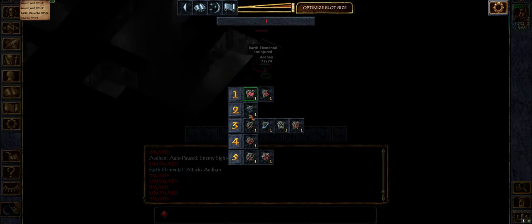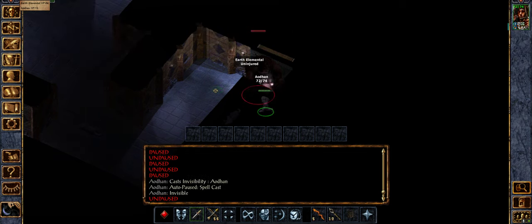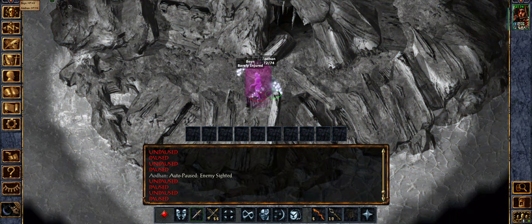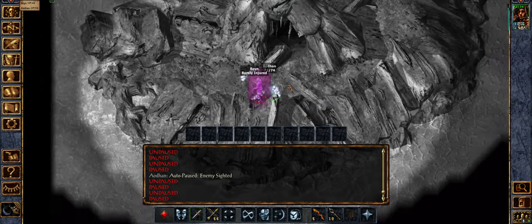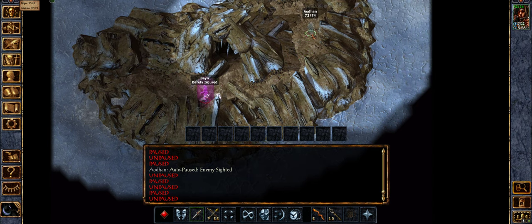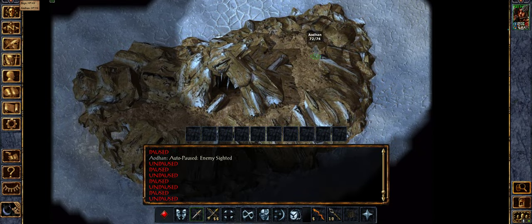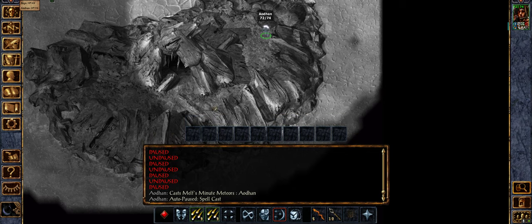We're blocked in again by the buggy Earth Elemental. Can we not get past? Bane — what have you got defending you? Stone skin. Well, I know how to break through that stone skin — there's a particular way to do it, and it's with this spell: Minute Meteors. And a Remove Magic — either will work, really.